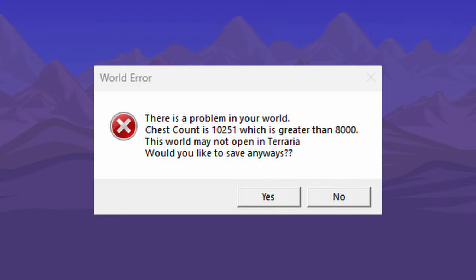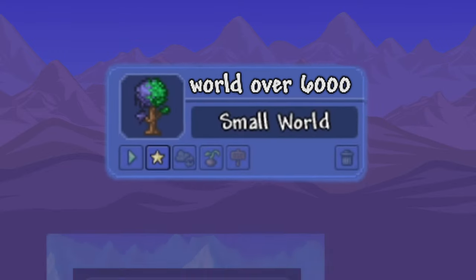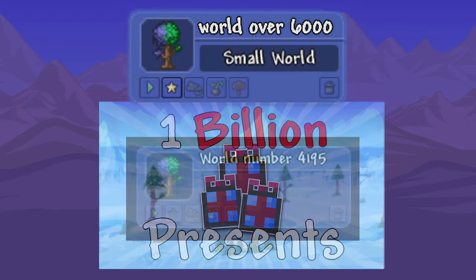But a world can only have a maximum of 8,000 chests, meaning it would require 6,000 worlds to store all of them — which is way more than the incorrectly calculated 700 worlds required to store the items from 1 billion presents.